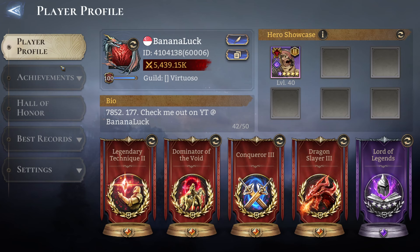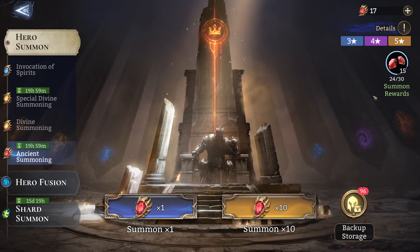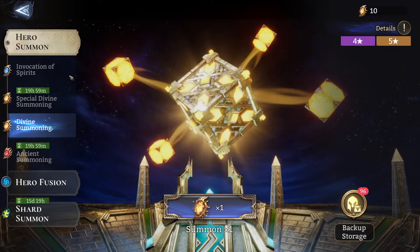I think it's 35 away from pity, so probably get enough summons in like the next few weeks. I don't think I should pull anymore — it's testing our luck at this point.